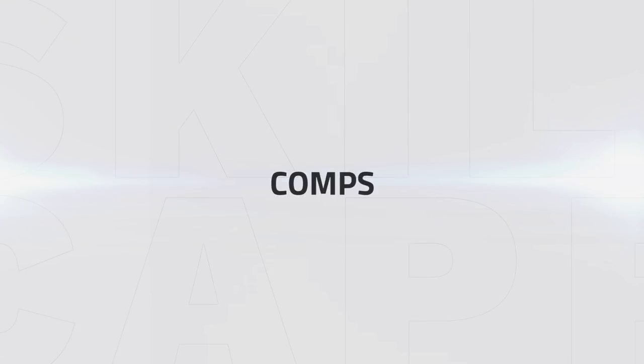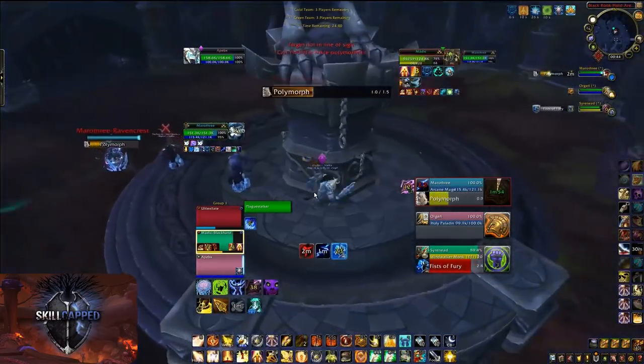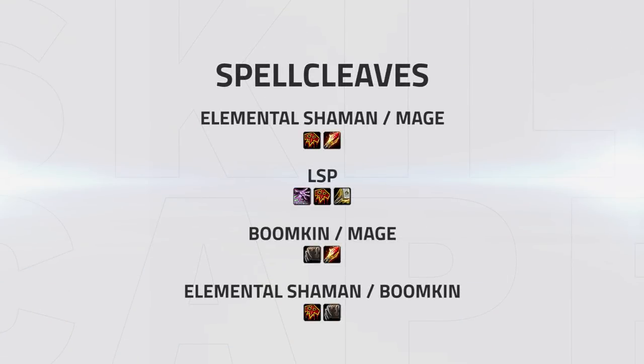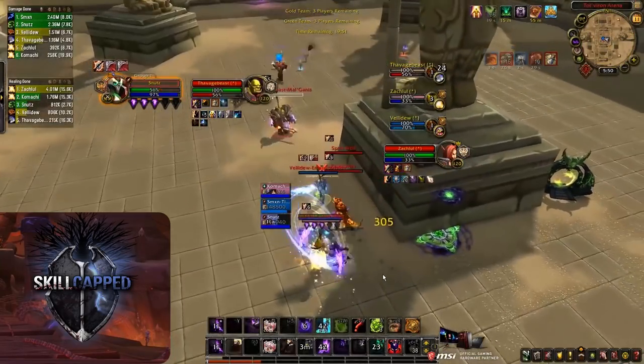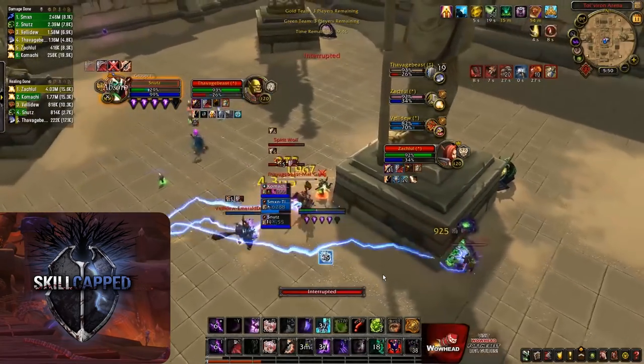In this next section, we'll be taking a look at what comps are looking strong for Holy Paladins in 8.1. Starting with melee cleaves: Turbo, Windwalker DK, TSG, and DH DK all offer the same playstyle and are all looking very strong. Melee cleaves offer a fast-paced playstyle and generally perform well against most teams, but can struggle versus mage teams to score the kill. For spell cleaves, Elemental Shaman Mage, LSP, Boomkin Mage, and Elemental Boomkin are all looking very strong and offer a more relaxed playstyle as a healer by bringing a ton of peels and off-heals. Spell cleaves perform well versus most comps but can struggle to land a kill versus teams with a ton of single target pressure and lockdown, for example Turbo and TSG.